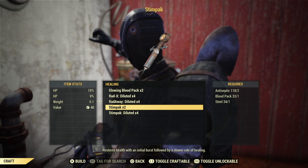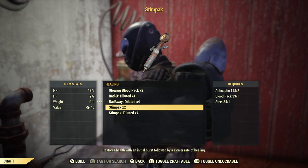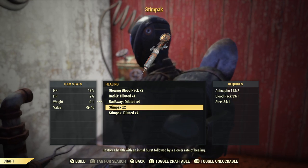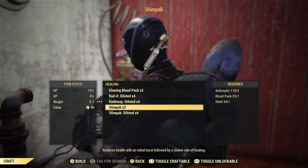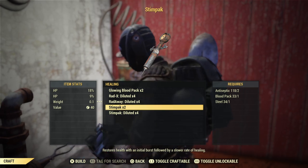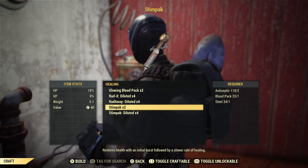Now for stimpaks, what we need is antiseptic and blood pack — we have those — and steel. As I said, if you want a video on steel, let me know. But steel should be abundant for you — just pick up weapons and dismantle them, steel is everywhere. So we can do a lot of stimpaks with this — look at that, 66 minimum.